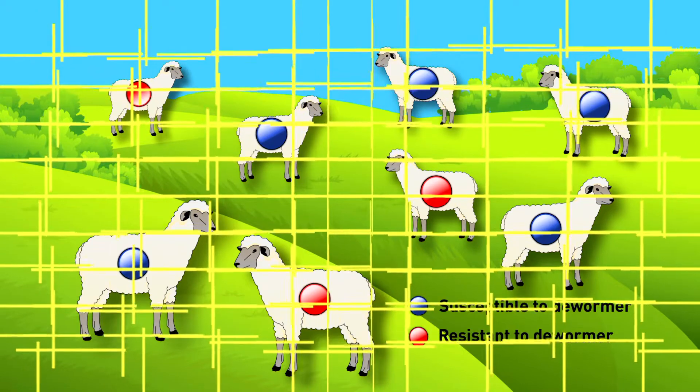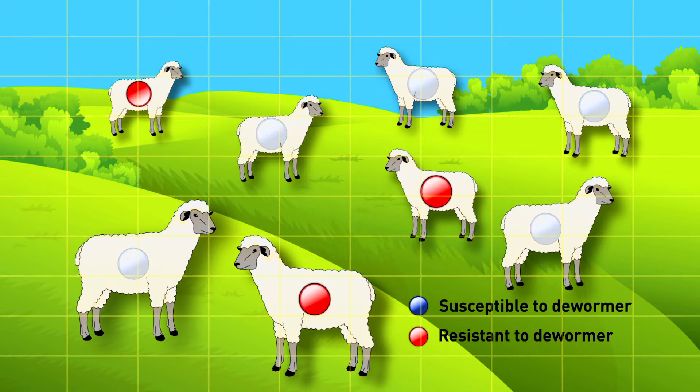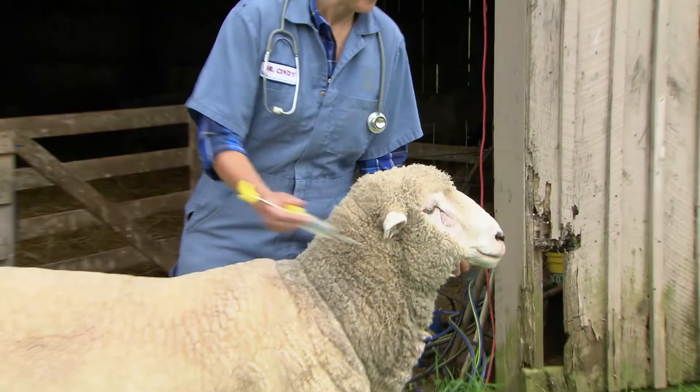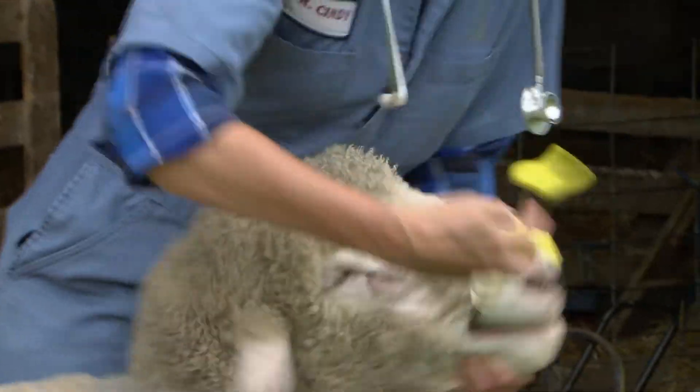Assume that every animal in this herd is treated with a dewormer. The only parasites that remain are those resistant to the dewormer. The next deworming treatment won't be effective at controlling these parasites.